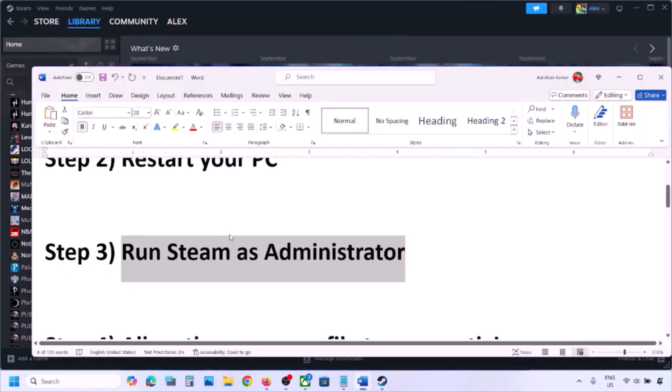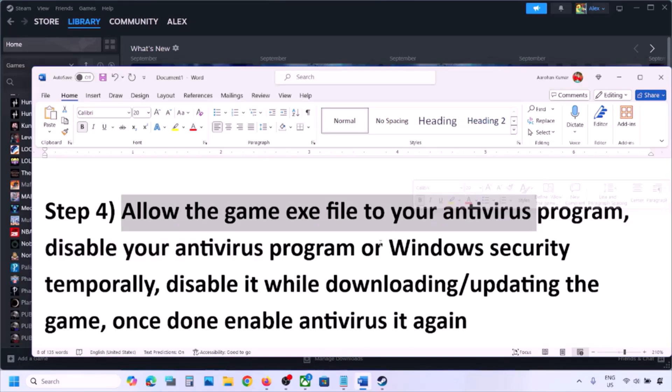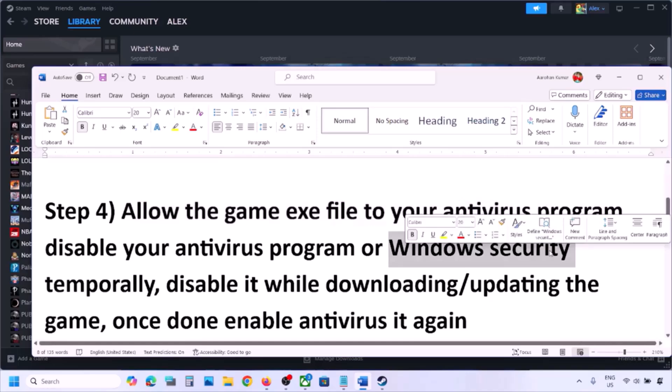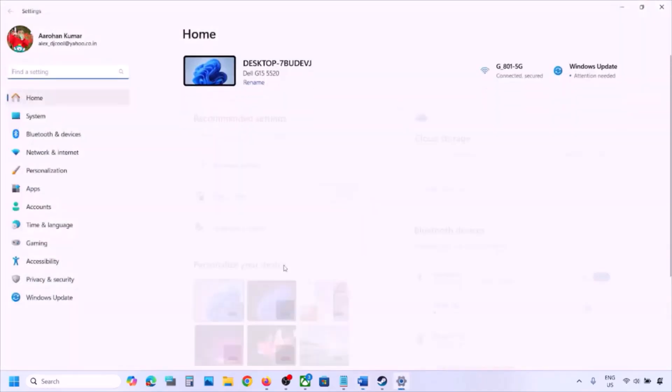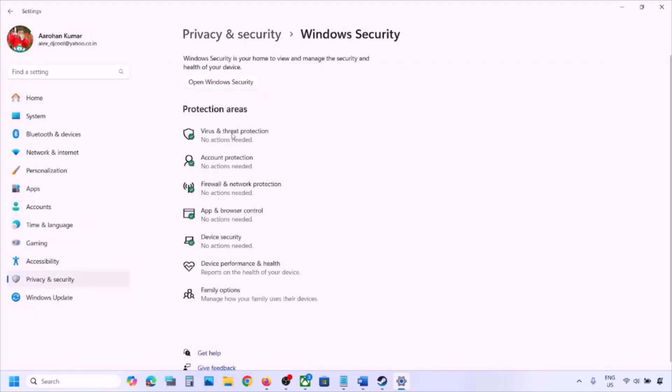The next step is to allow the game exe file in your antivirus program. If you have any third-party antivirus like Avast, Norton, Bitdefender, McAfee, or whichever antivirus you're using, make sure you allow the exe file and the complete game folder to the exception list. If you are using Windows Security, open Windows Settings and go to Privacy and Security (Windows 11) or Update and Security (Windows 10), then click on Windows Security.